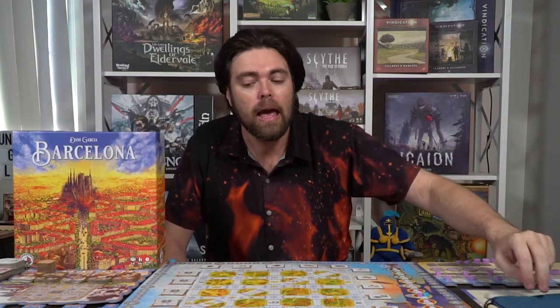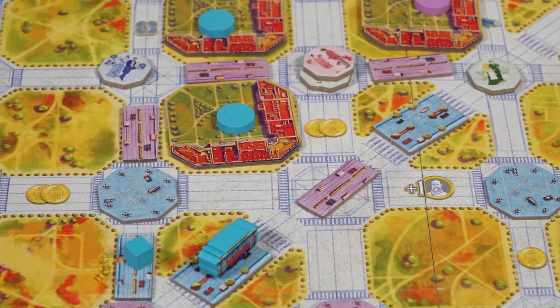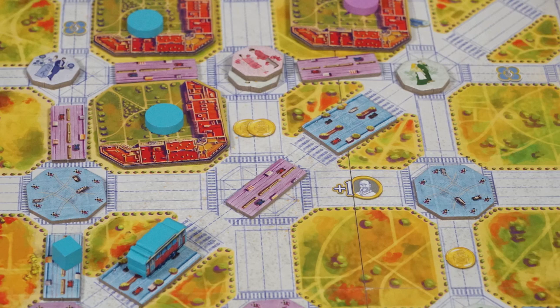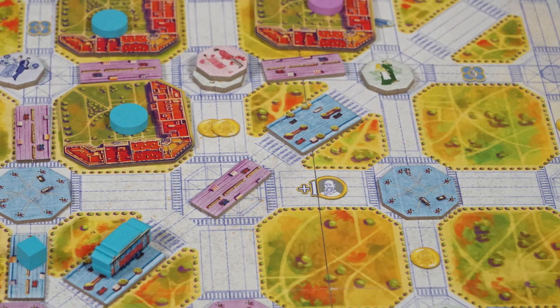This game is basically an action management game. You'll be setting up the main game board, the secondary game board, and each player will have their own unique player board they need to set up. There are also extra tokens and tiles you'll need, as well as a bag full of citizens, and you're basically taking an action on your turn. You select two citizens and place them down on one of the main district areas or at the intersections of streets in Barcelona.